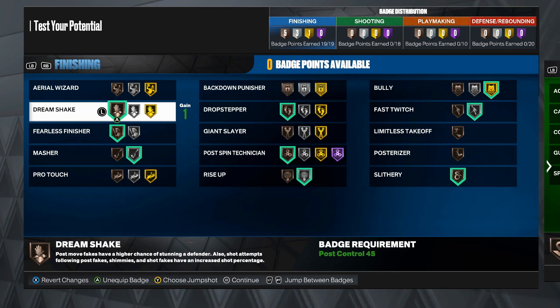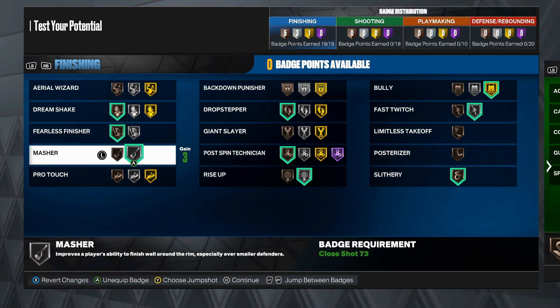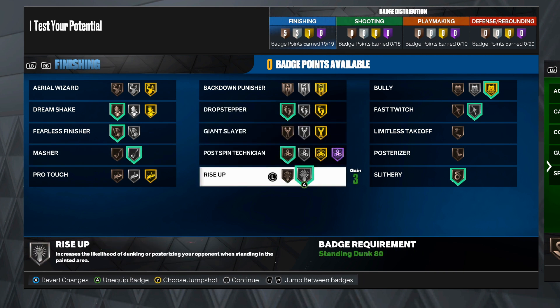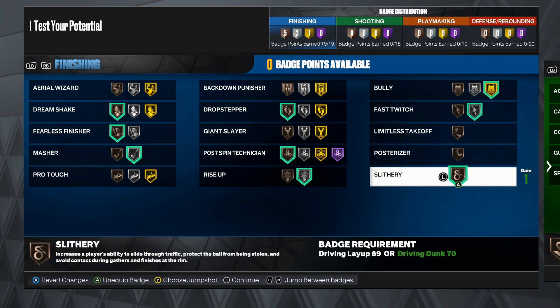Here are the finishing badges with 19 potential badge points: Dream Shake and Fearless Finisher on bronze, Masher on silver, Drop Step on bronze, Post Pin Technician on bronze, Rise Up on silver, Bully fully maxed at gold, Fast Twitch on silver, and Solid Finisher on bronze.